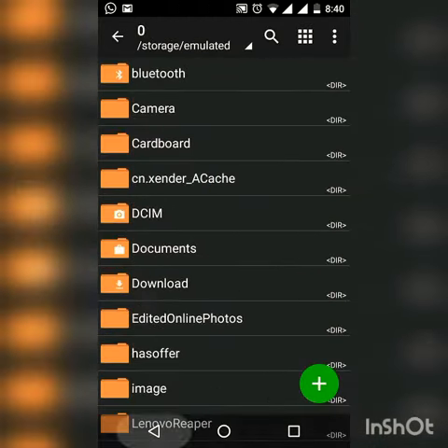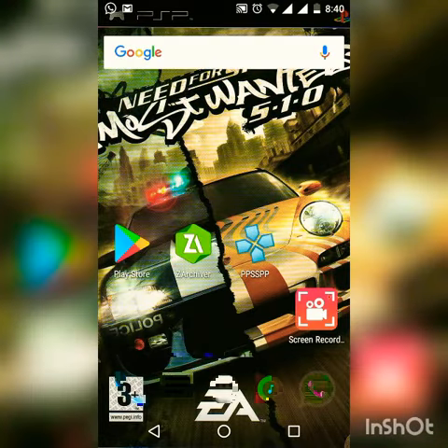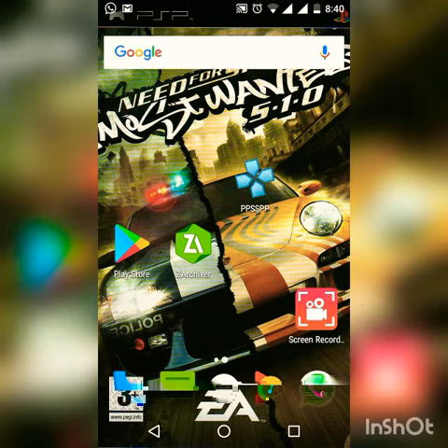Now after seeing this file, simply go back, close your ZArchiver, and open your PPSSPP Emulator. You can also use PPSSPP Gold, but I am using PPSSPP Normal.